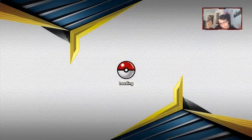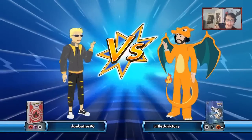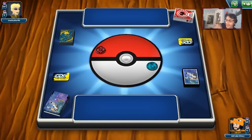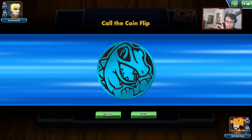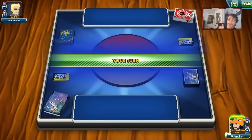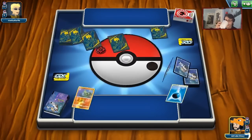We're up against a Fire deck — Fire is best case scenario because we have the perfect matchup against them. Which is awesome. If you're playing Fire, this is amazing. We can use both Doom Count and Greninja to knock out Reshizard.